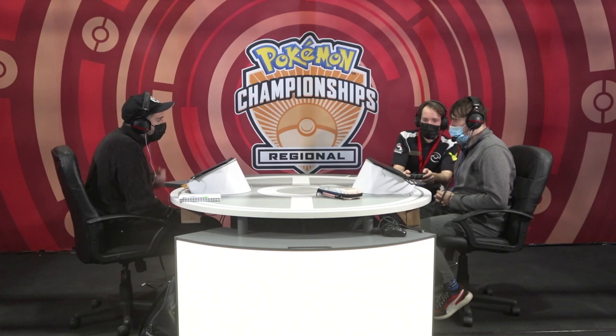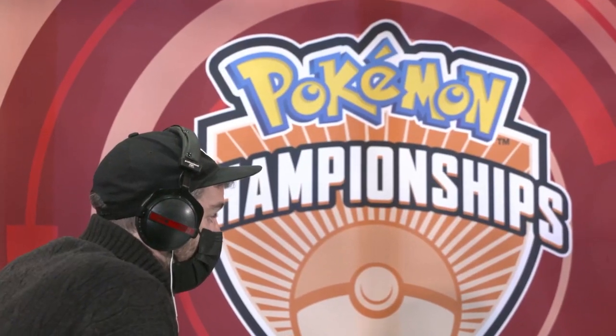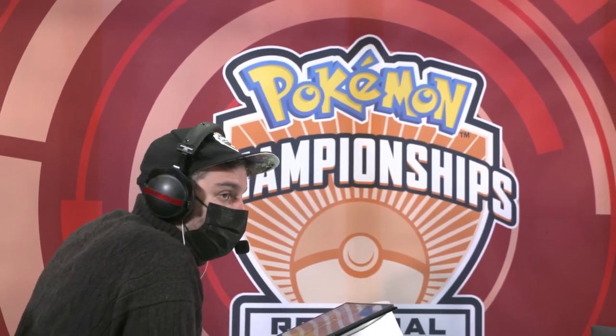Another Pokemon worth discussing that Francesco is running is the Paldean Tauros. Two forms have been dominant in VGC: the Blaze form and the Aqua form. Francesco's Tauros is the Blaze form. In the Seniors finals yesterday, the Aqua form won out for Teddy. It's nice to see the variety — the Blaze form can go for powerful Close Combat and utility moves like Will-O-Wisp, making it both offensive and a key support Pokemon. The Aqua breed can't whittle opponents down the same way the Blaze breed absolutely can.